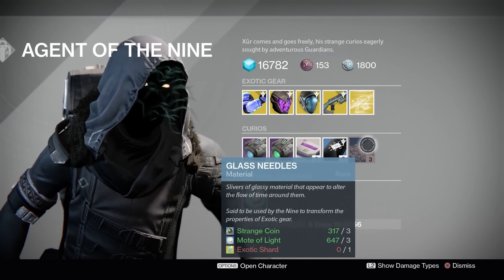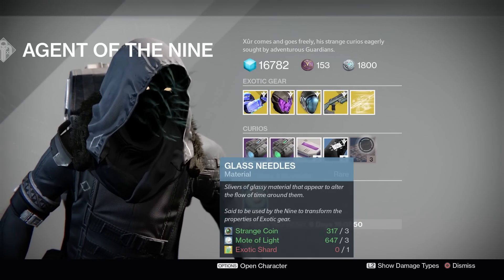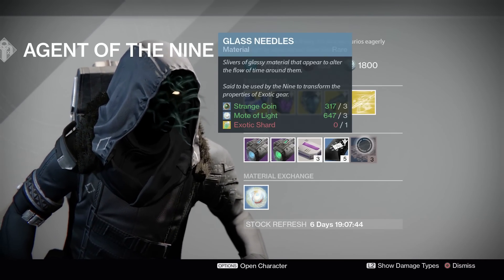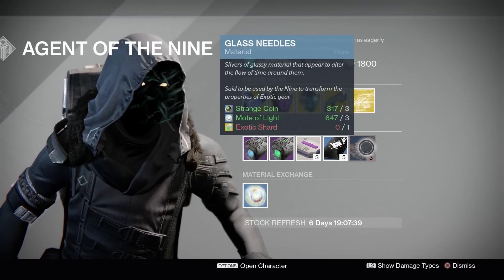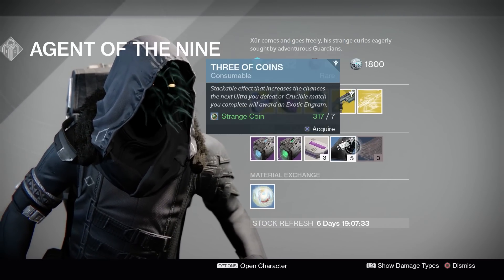Moving on to Glass Needles. This will cost you three Strange Coins, three Motes of Light, and one Exotic Shard. This will change the perks on your armor — things like Intellect, Strength, sidearm ammo, sniper ammo, etc. So if you want Discipline but have Strength, keep rolling Glass Needles until you get that Discipline on your exotic armor. If you want sniper ammo but have sidearm ammo, keep rolling until you get that perfect roll.